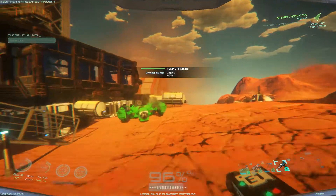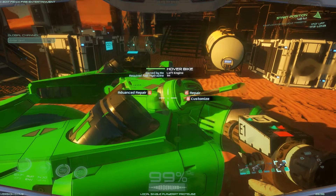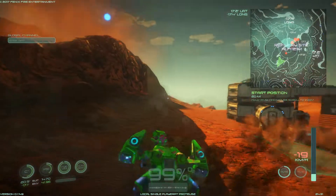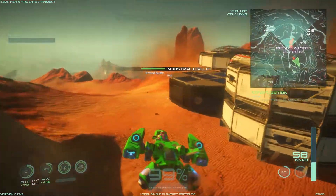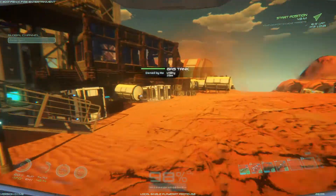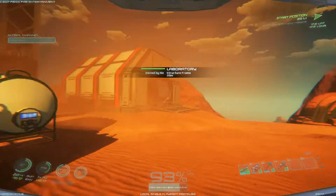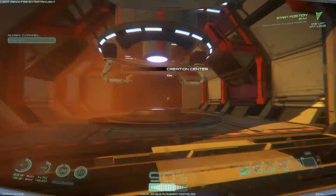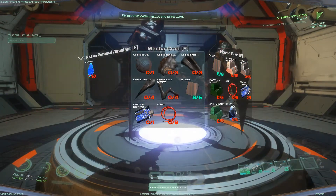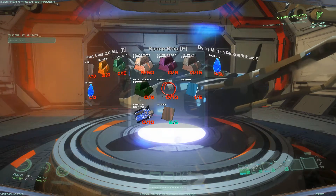In today's episode what we're going to be doing is building vehicles, because the hover bike is cool but it's not the only vehicle we can travel in Osiris. We're going to be looking into the Rover, GAV, and probably the spaceship as well. Unfortunately I don't think I can build the hover bike yet.